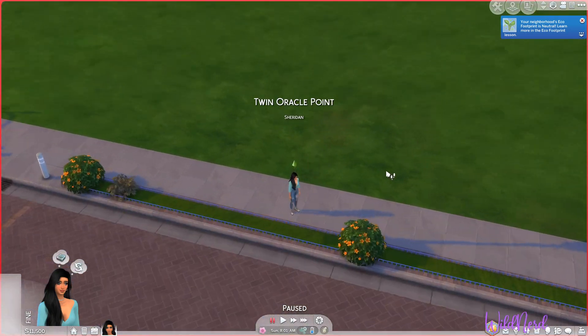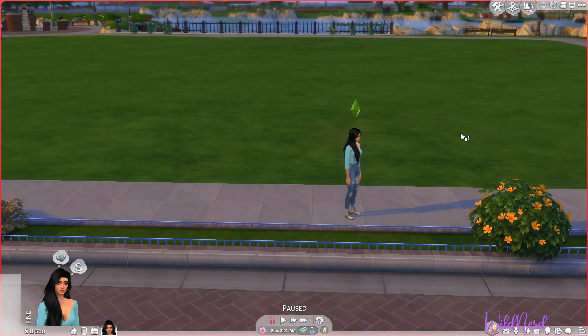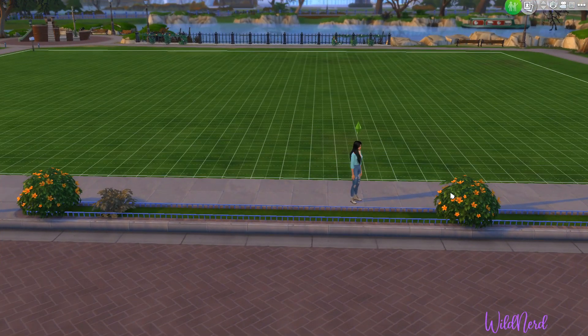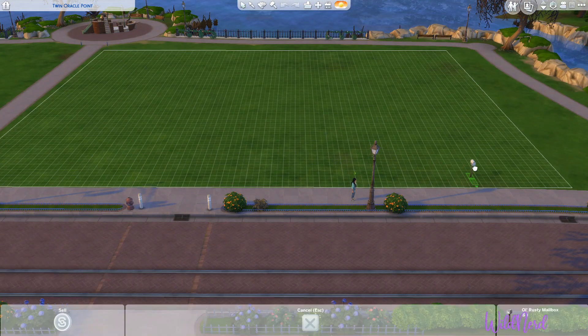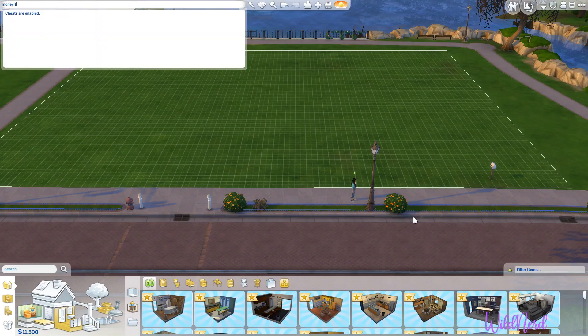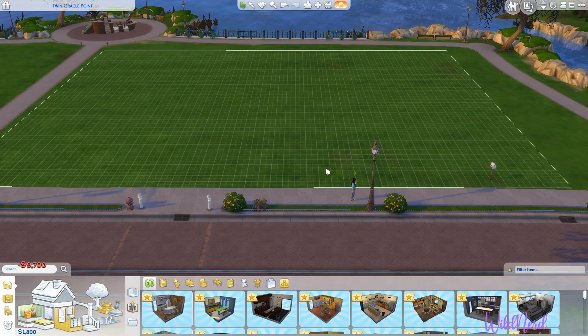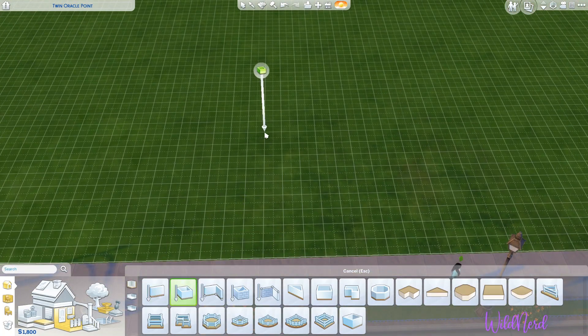All righty. And now, one of the things that I like to do when I start off is I like to struggle money-wise. So we're going to turn on testing cheats and then we're going to set our money down to $1,800, because that's about how much you start off with during a regular legacy challenge. And we're going to build ourselves a little house.